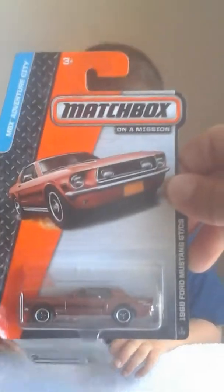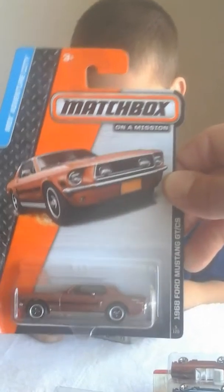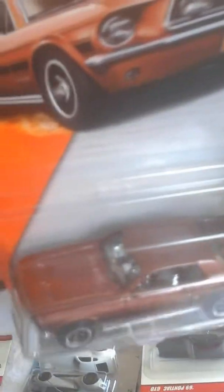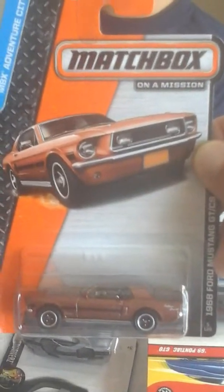What else? Mustang? Show them. We got a Mustang — came up on a Mustang. A 1968 Ford Mustang GT. Brown, chrome inside. It's pretty hard — like a root beer, root beer brown. California Customs or something, California styling.